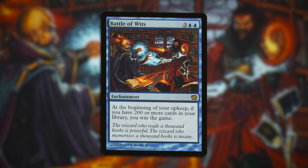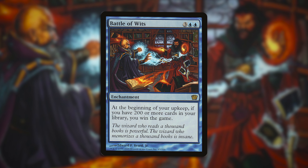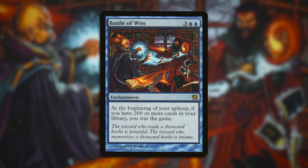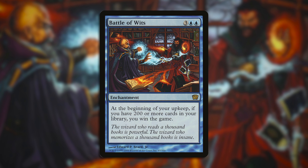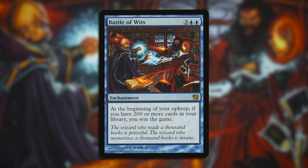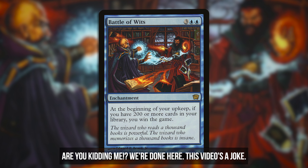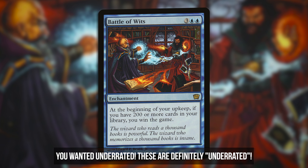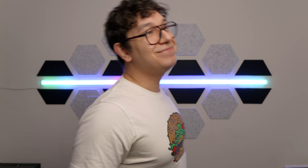And coming in at number one we have Battle of Wits. Blue doing what blue does best. For three generic and two blue, enchantment — at the beginning of your upkeep, if you have 200 or more cards in your li... And that's it. Thanks for tuning in to LGG. You don't have to like or sub to this one. Maybe Stormcrow.